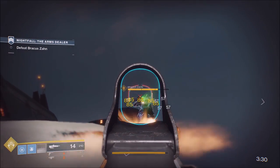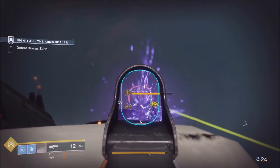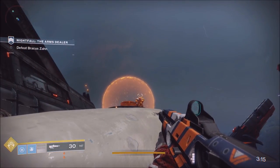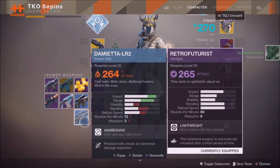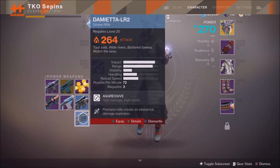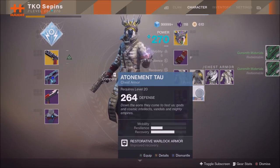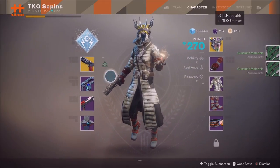Xur is going to be taking legendary shards to buy his items. The best method my clan figured out is doing strikes — you do a ton of strikes, farm your favorite spot. There's a great zone in the Trost lands on EDZ. You can do strikes, go around doing public events, whatever you want, to get a lot of gear. Any blue gear, legendary gear, or any weapon — it doesn't matter — when you dismantle it, you get tokens for the gunsmith.